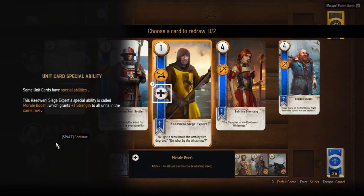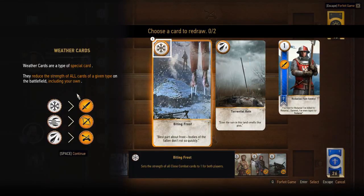This kind of reminds me of Castle Panic. Some cards have special abilities. His ability grants one strength to all units on the catapult range — siege weapon range.